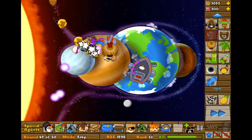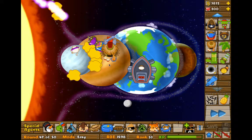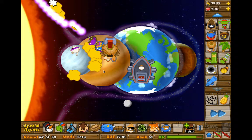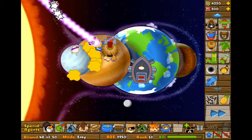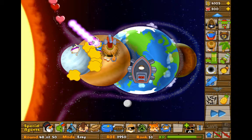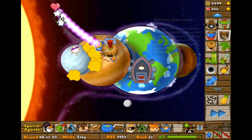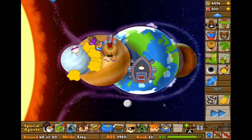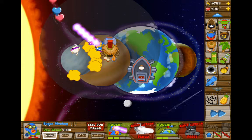What you can do after this is either buy a glue splatter, or before you buy the Super Monkey and Monkey Village, you can buy a Monkey Apprentice and upgrade him two to the left and two to the right. Then eventually three to the right when you get extra cash you don't need for your Super Monkey.